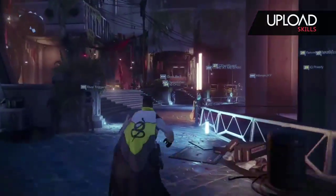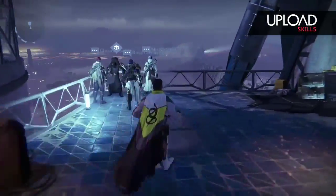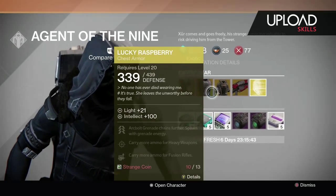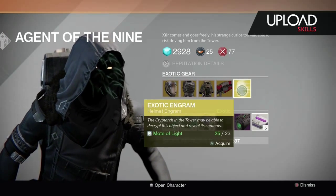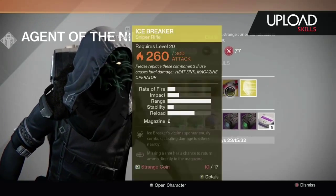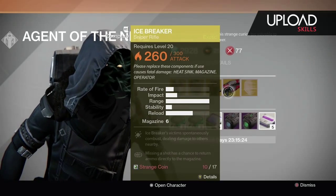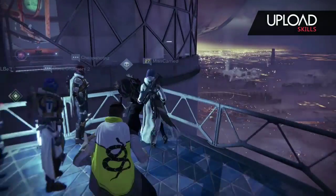What I've got for you guys in this video is just the new location for the Agent of the Nine — I don't actually know how to say his name, is it Xur? He only spawns two days per week at a random location. Last week he was in the main room with all the Vanguards, just kind of in the corner. This week he's just to the right of where the Speaker is. We buy the stuff with Mote of Light, and he's got a few new items — or basically stuff we've already seen — available to purchase.